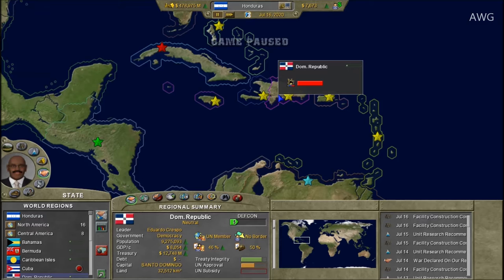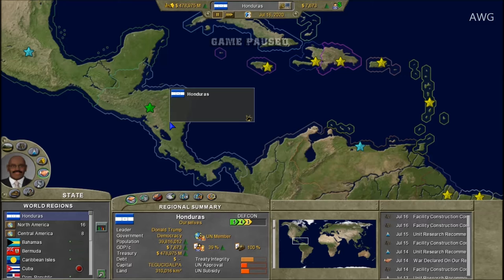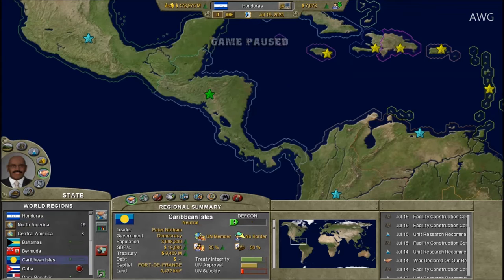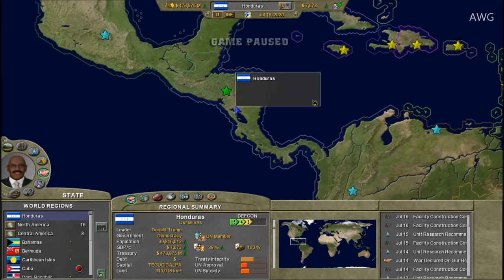I have a special announcement: Gameforge, a gaming company in Germany, has given me a coupon code to play one of their newest games releasing on February 15th on Steam. It is called Drop Zone — an RTS mobile-style game. They've given me permission to upload gameplay videos of their newest game on my channel, What Up World Gaming. I'm really excited about this and can't wait to show you what they have to offer.